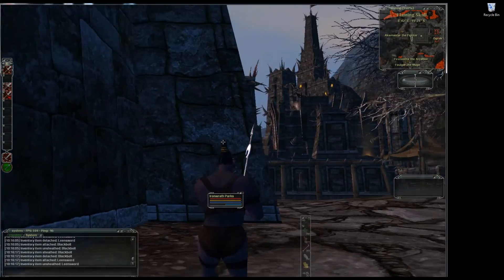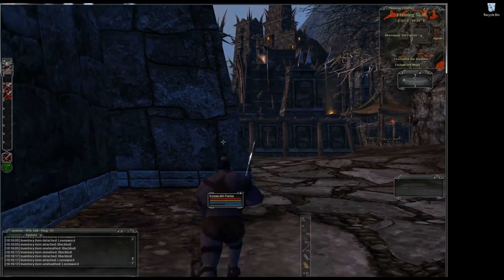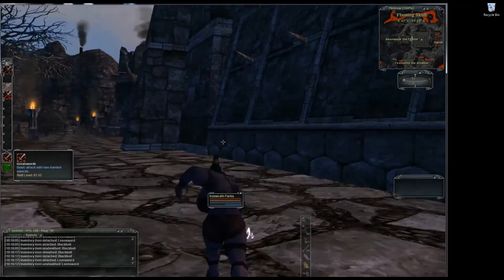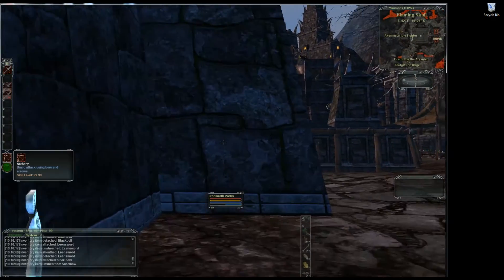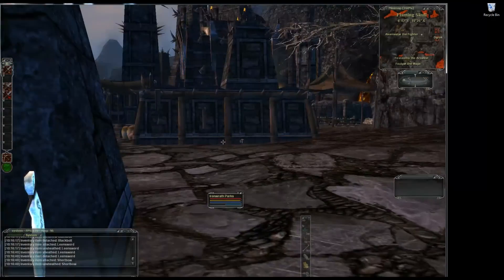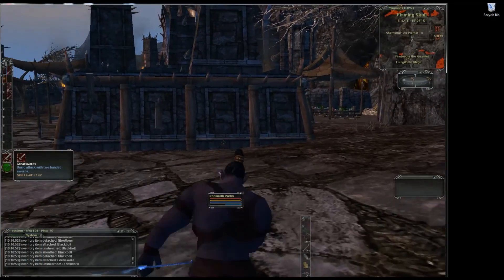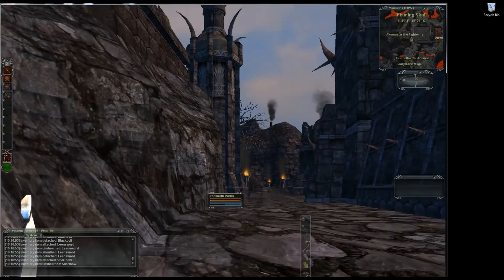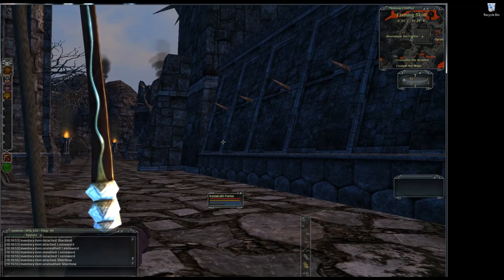If I press E, it pulls out my two-hander and takes me to my two-handed sword skills. I have knockback separated from the other two with two blank slots because I only use it occasionally. I'm mostly using slots 3 and 4 — whirlwind and power attack — so I have those where I can reach them easily. My bow is not on a macro because you only have one bow skill, but I do have a macro for middle mouse button to pull out my bow.